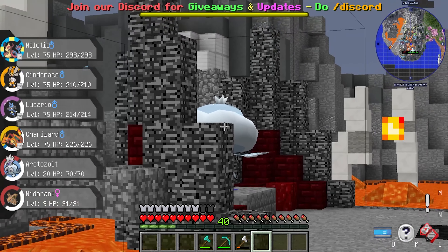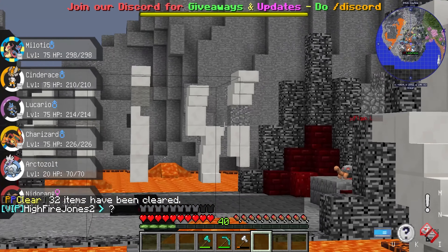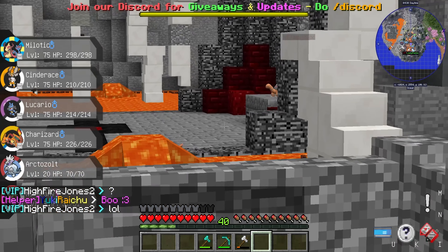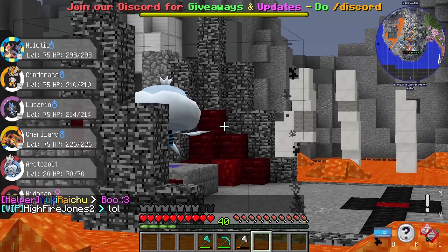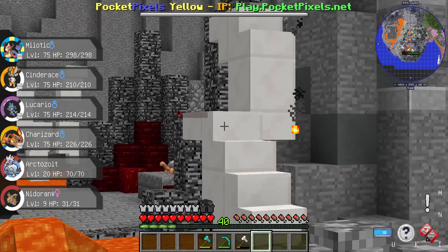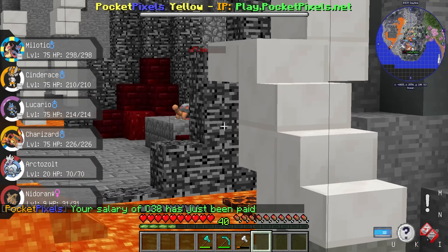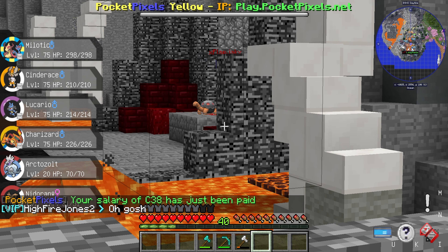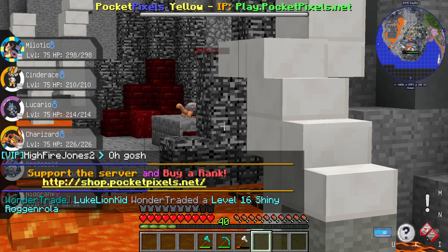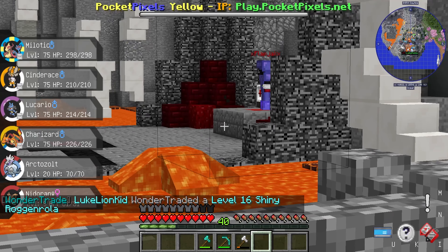Jellicent used Hydro Pump but Torkoal avoided it. Torkoal used Clear Smog and my stat changes were eliminated — but I didn't have any stat changes so it's fine. Jellicent's Cursed Body disabled Torkoal's Clear Smog. Jellicent's looking pretty good — I'd just try to keep Hydro Pumping. I used Scald and took Torkoal down in health. It's still at half. Another Scald wouldn't hurt. Torkoal used Flamethrower but it wasn't very effective. Let's go Scald again — Torkoal's done!